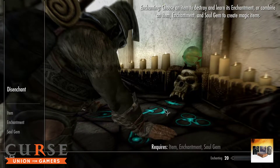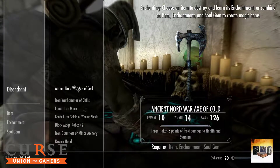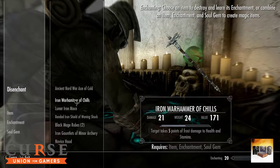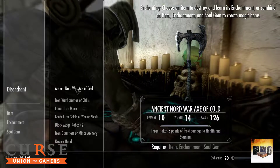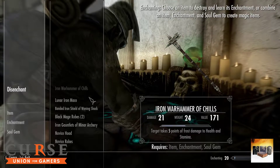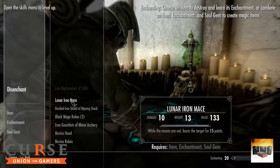Now we are going to disenchant — which one are we using? I'm going to disenchant this one. On PC just click E and you will learn it. You've learned the frost damage enchantment from destroying this item, which is really cool. Let's disenchant that one as well.